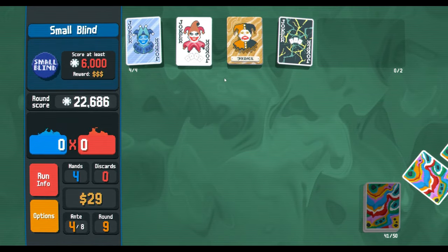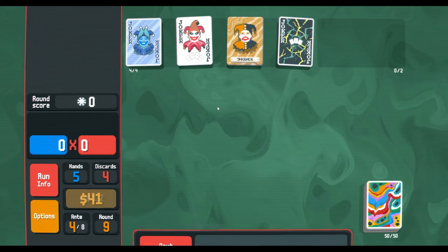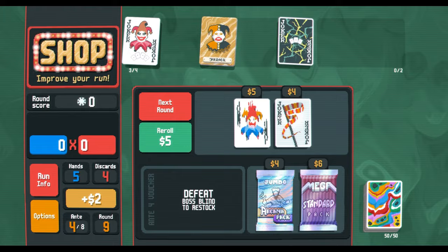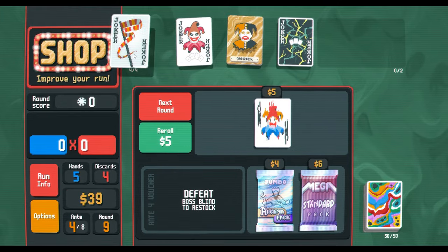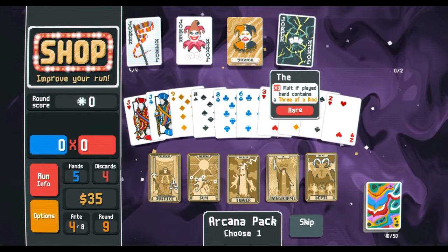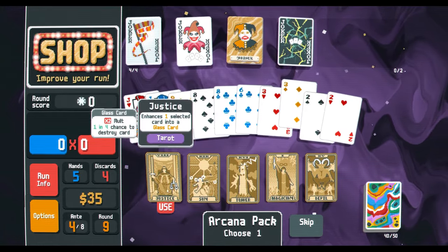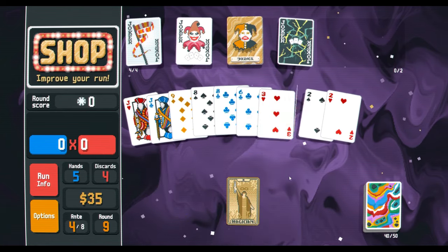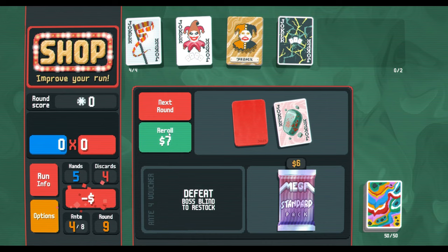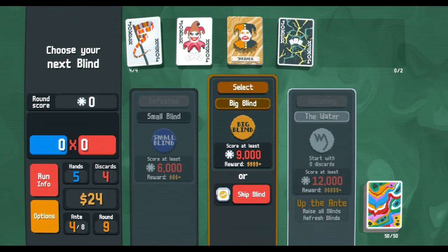Maybe 2000 — we'll be able to beat the blind, I'm sure. Actually, let's do this — just in case we get kind of screwed with a not-really-good opening hand when we go up against the big blind. Let's do a magic or a lucky card — let's see what we can find. Nope, nothing good. We got 25 so I'm not even gonna bother.